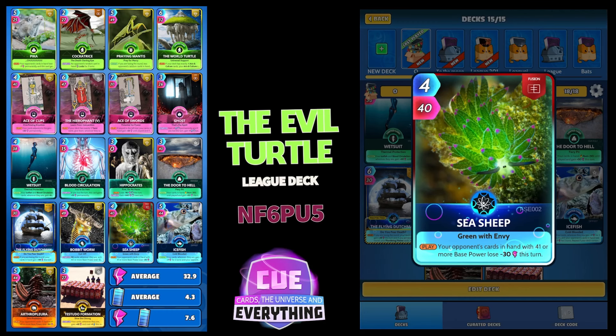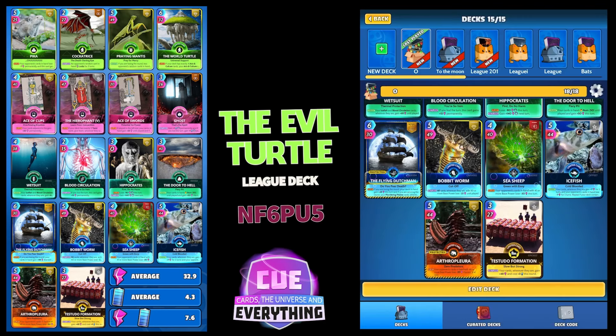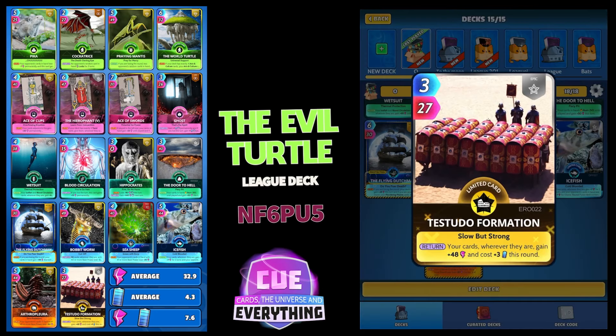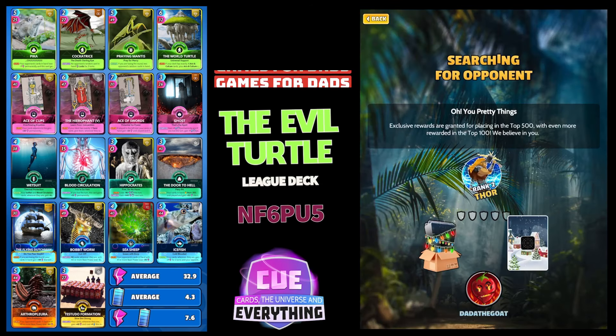Ice Fish is a great card, especially when there's an arena bonus — 5 for 44. On the draw, your cards wherever they are gain plus 7 for two turns, and your opponent's cards in hand lose minus 7 for two turns. Repeat if your deck contains Blood Circulation, which it does — so we get 14 power and our opponent loses 14 for two turns. Absolutely amazing. Then Arthropleuria — a paleontology card — on the play, opponent's cards with 45 or more base power lose minus 30 this turn and next. Finally, Test Studio Formation to play strategically when we're trying to win a round.